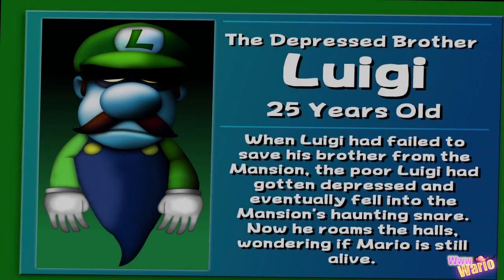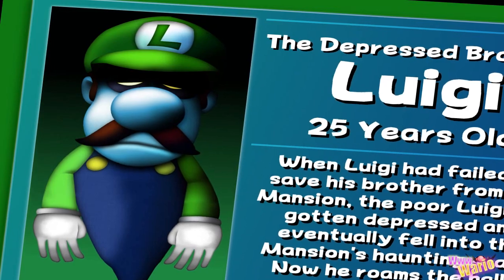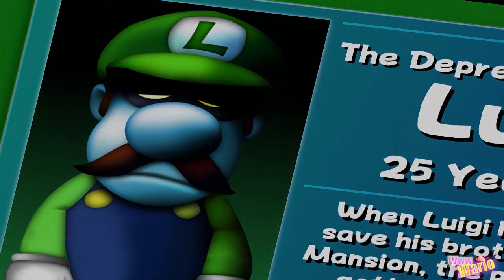And finally, we have this unused graphic of Luigi's hand. That is all the beta elements I have for Luigi's Mansion, so thank you so very much for watching. If you know of more beta elements, please post them in the comments below. Leave a like if you enjoyed this video, make sure to click the subscribe button if you haven't already, and I'll see you in my next video — thank you so much for watching and goodbye.